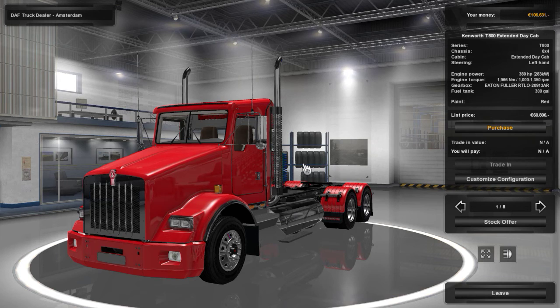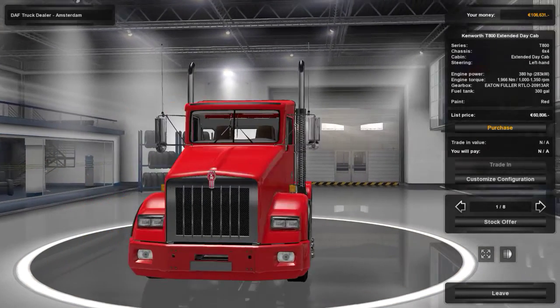Alright guys, this is going to be the first episode of Euro Truck Simulator 2 here. I got my steering wheel and everything that I never said anything about. It's a steering wheel Logitech G27 — you can look it up if you want to know what it looks like. It has a shifter and everything. So yeah, this is Euro Truck Simulator 2.